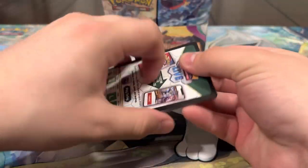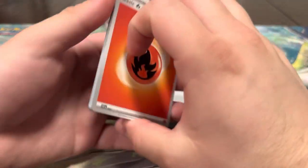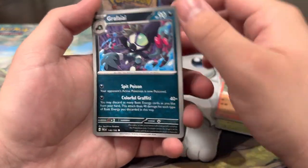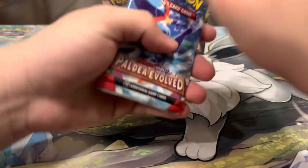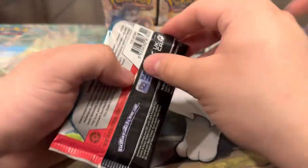We just need some special illustration rares and we're chilling. I don't think we've pulled our first regular EX though — that's pretty crazy, we've pulled more full arts and gold cards than EXs. Hoppip, Makuhita, Crocalor — Grafaiai, it's a Titan Rock Rough, Comfey, and a Mimikyu, very cute. That Grusha card is really sick, not gonna lie.